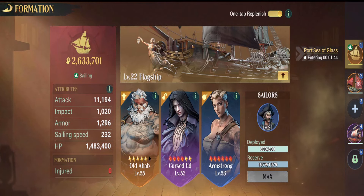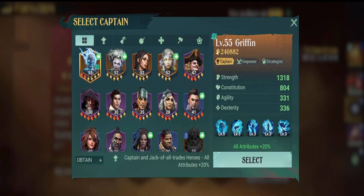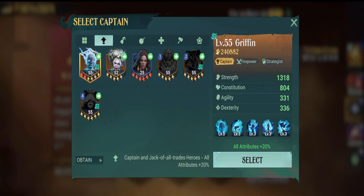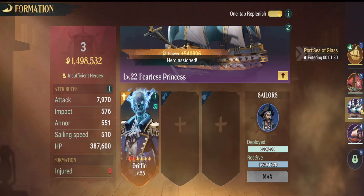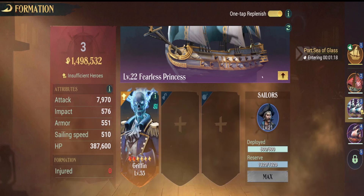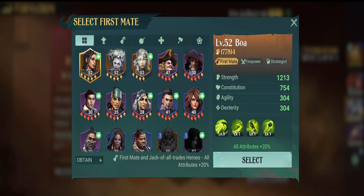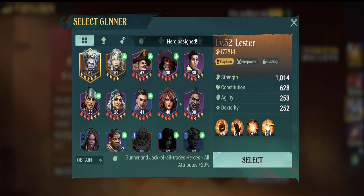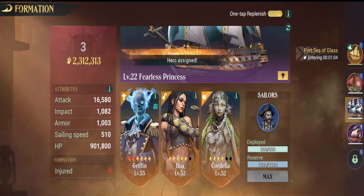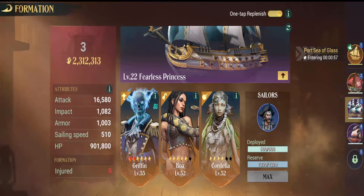Now let's move on to the next ship, which I'm going to use the Fearless Princess as the next example. Again, we have three roles to fill — we need a captain. Personally, if you have him, I would use Griffin. He's a great one for the strategy damage. As I'll show you, Fearless Princess is looking for offensive characters and strategic. Strategic is just secondary, it's going to add a little bit more damage to you overall. The biggest deal is filling these positions. So I'm going to use Griffin, then Boa as the first mate, and Cordelia for the heals to keep the ship alive while they're doing damage. Now again, this is for people that are spending money, so let's go to a free-to-play setup.